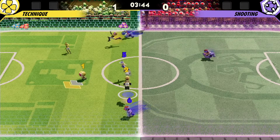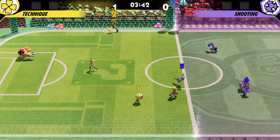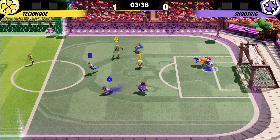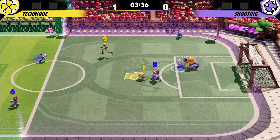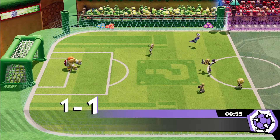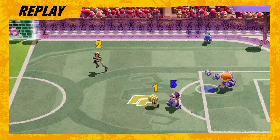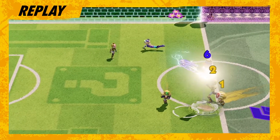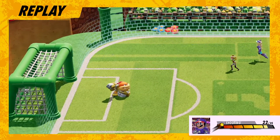Now the pressure's on purple to score. Yellow with another shot right into the goalie's hands. Starting from a goal kick, Mario goes for a combo shot — it's in! That evens out the score. The second Mario was free, he went straight for that goal. And that's the beauty of a high shooting attribute.